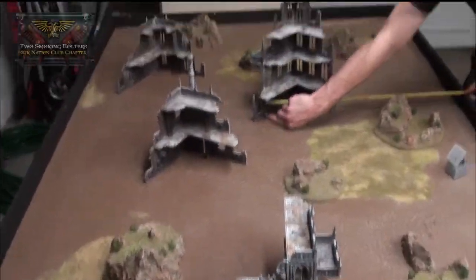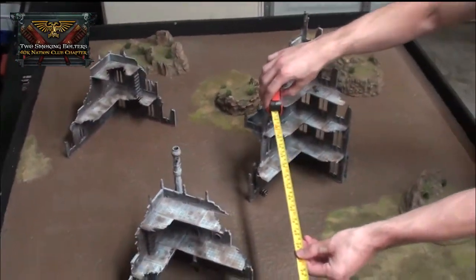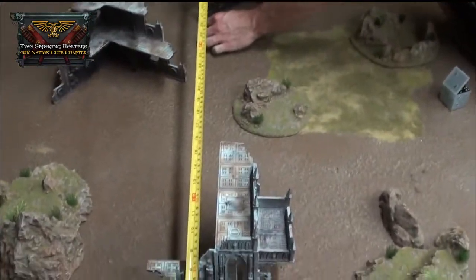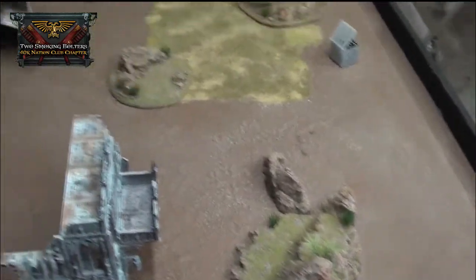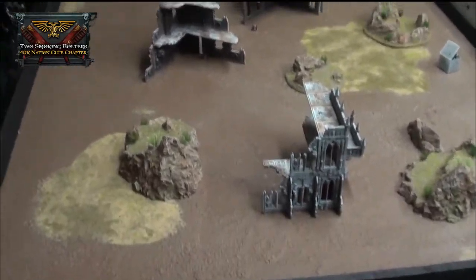The long-awaited battle reports are back. Justin and Kyle are playing today — Kyle's Imperial Guard versus Grey Knights. It's a Spearhead deployment with Capture and Control mission. Once they deploy, the army lists will be covered.